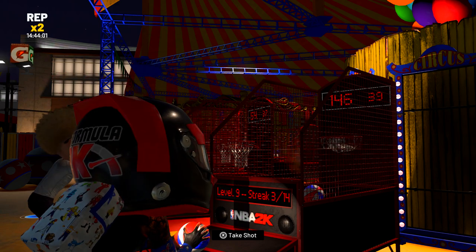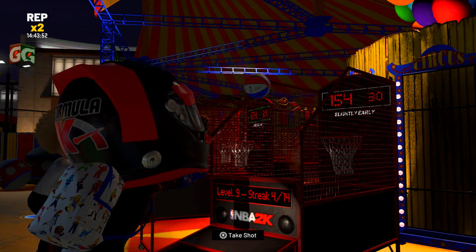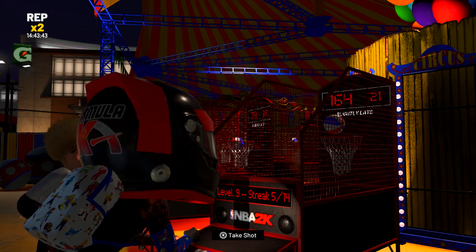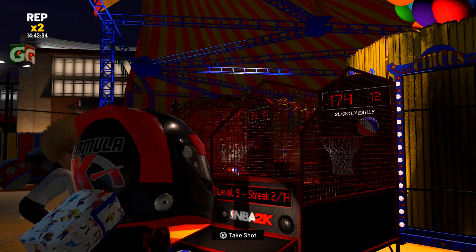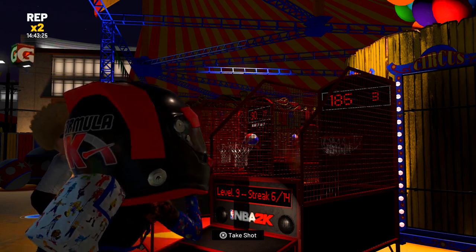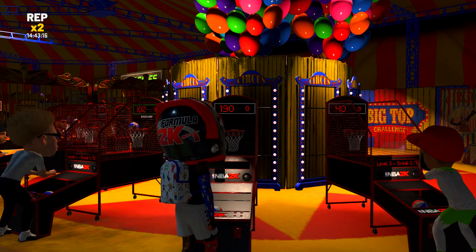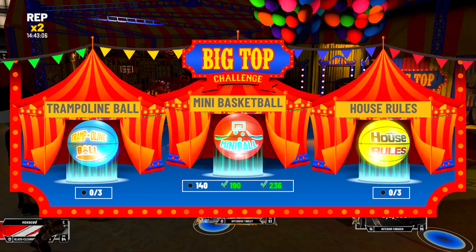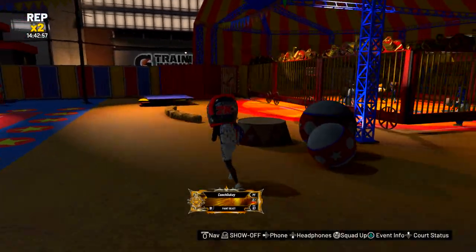If you guys need help on the mini hoop, DM me on Twitter at coach_duke_underscore — it'll also be in the pinned comment. As you get to higher levels the streak requirements increase; level nine requires a 14-streak, level ten requires around 20. Stay composed — a lot of people in the 2K community get frustrated and give up. If you're getting a lot of slight errors, stay patient and calm and just lock in. As you can see, easily 190 to complete it. I did get a 236 right there — that's how you complete the hardest part of the event.